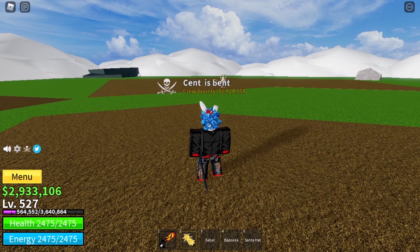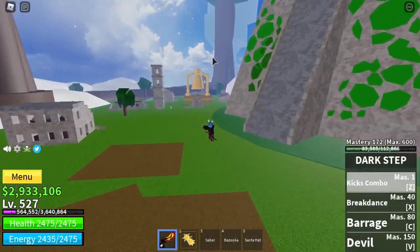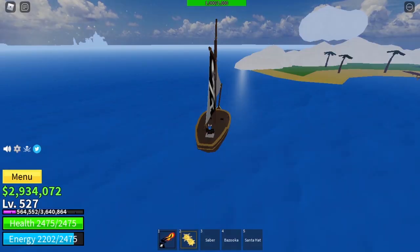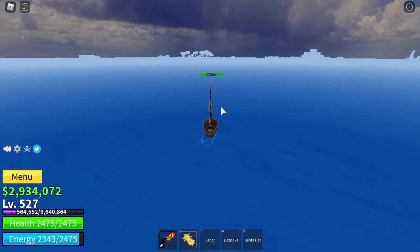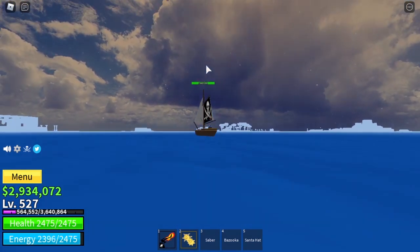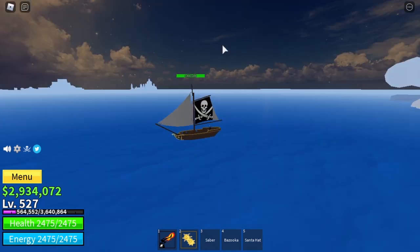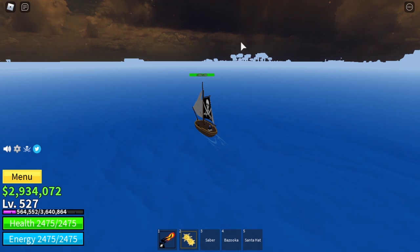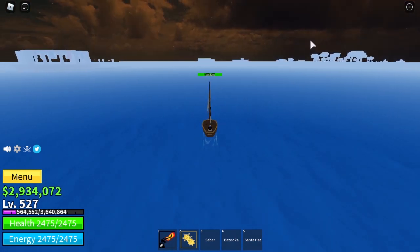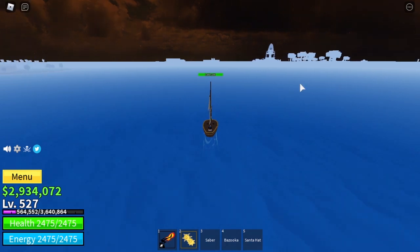Once you are level 637, get out of this place and go to Fountain City, which is pretty hard to miss because it is the biggest thing in the entire map — but it is at the opposite side. There should be a giant fountain right there, and you head to that for your next quest.